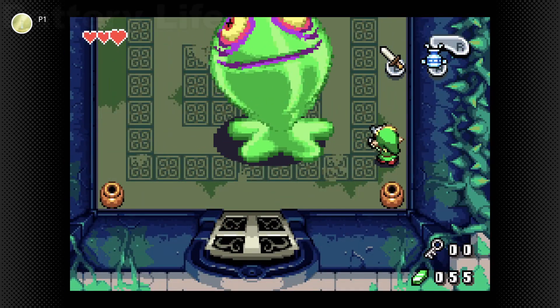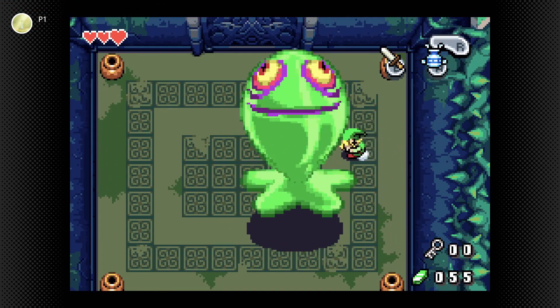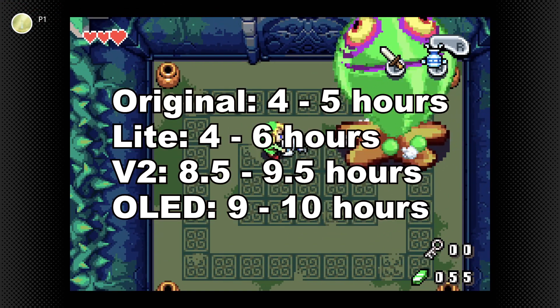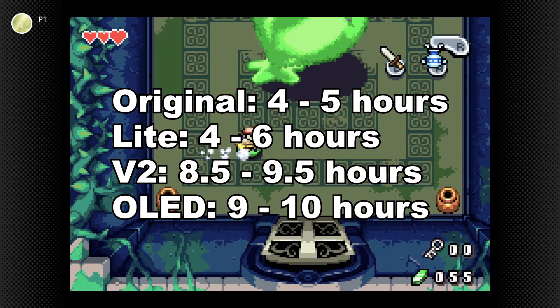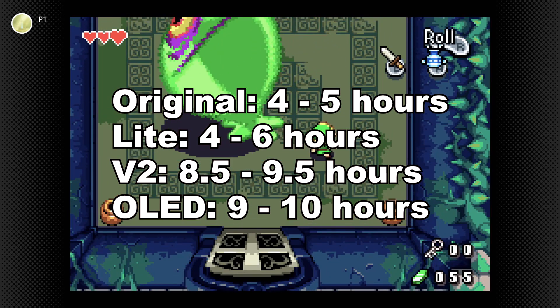As for battery life, these emulators give the original Switch model four to five hours, the Switch Lite four to six, the V2 gets eight and a half to nine and a half, and the OLED gets nine to ten hours.